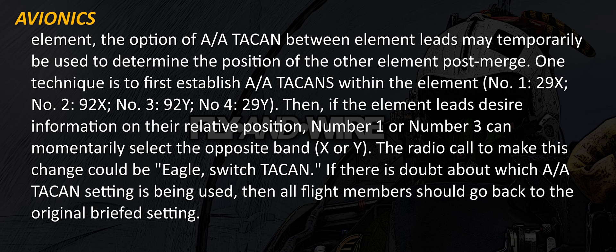One technique is to first establish air-to-air TACANs within the element: Number 1 on 29 X-ray, Number 2 on 92 X-ray, Number 3 on 92 Yankee, Number 4 on 29 Yankee. Then, if the element leads desire information on their relative position, Number 1 or Number 3 can momentarily select the opposite band, BX or Y. The radio call to make this change could be "Eagle Switch TACAN." If there is doubt about which air-to-air TACAN setting is being used, then all flight members just go back to the original briefed setting.